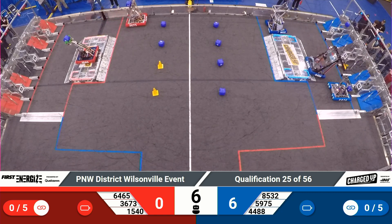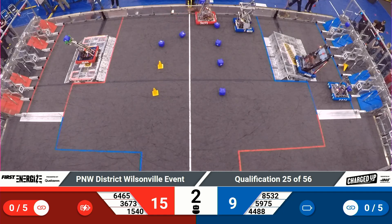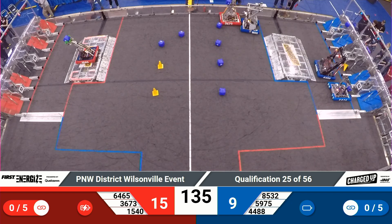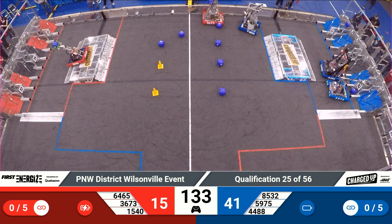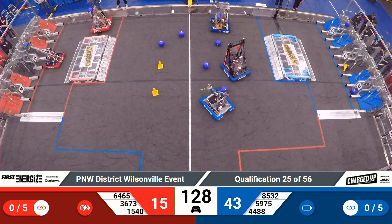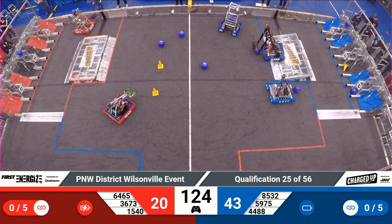Mystic Biscuit back for repairs. 3673 across the center line. Mace contact with 8532. 1540, however, was successfully docked and engaged — first that accomplishment for the Red Alliance — but the early score favors the blue, 43-20.